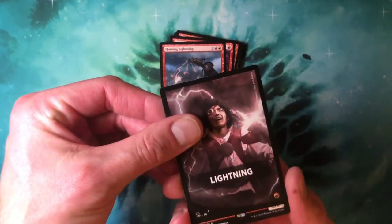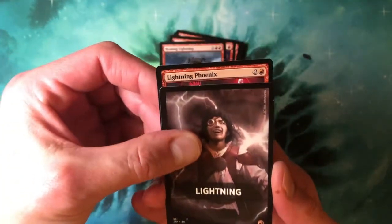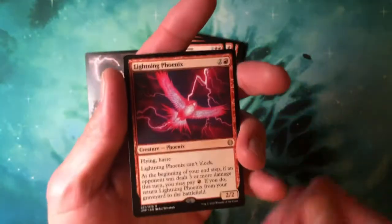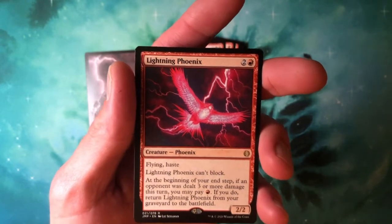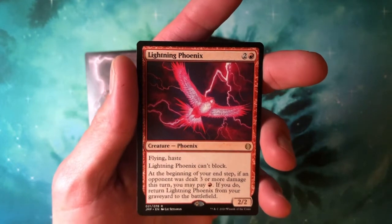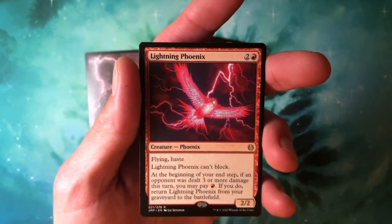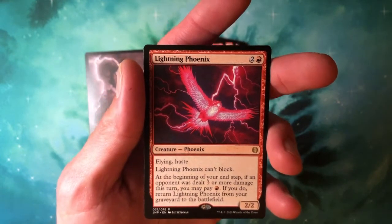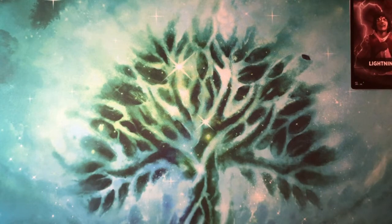Lightning Axe, Homing Lightning, and our rare lightning card is Lightning Phoenix — a 2/2. Two and a red for Lightning Phoenix: flying, haste, it can't block. At the beginning of your end step, if an opponent was dealt three or more damage this turn, you may pay red — if you do, return Lightning Phoenix from your graveyard to the battlefield. I think someone played that the other night.